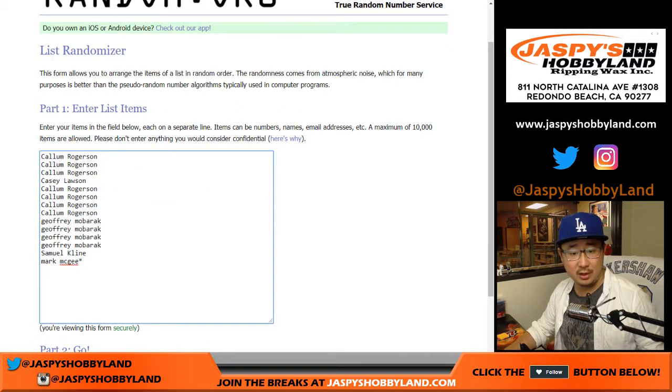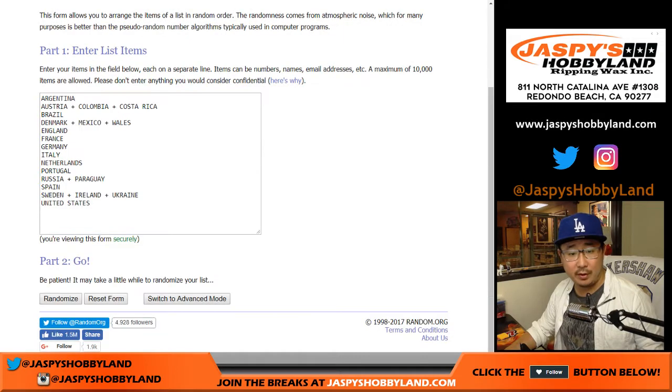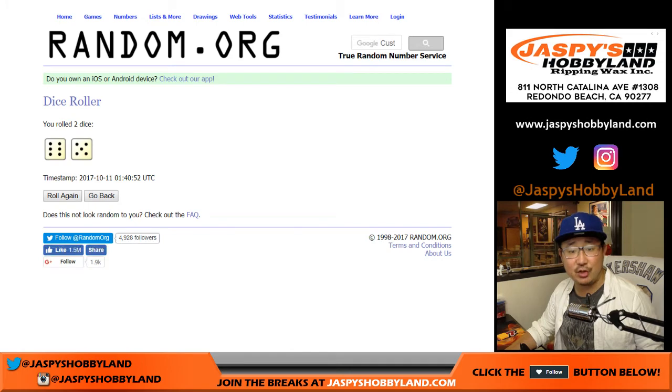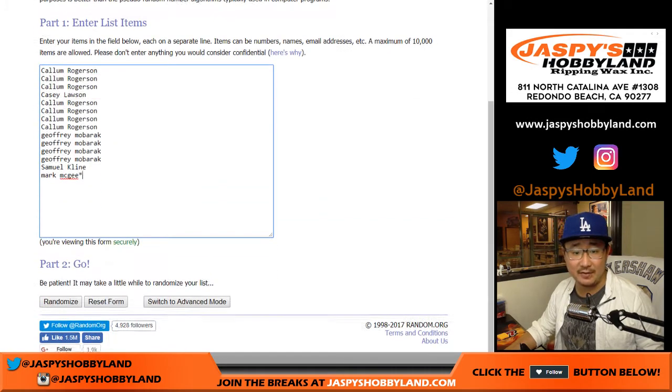Big thanks to these folks for getting into the action right here. There are the random countries right there. Let's roll the dice — we'll randomize each list 11 times. Six and a five, 11 times. Names first.